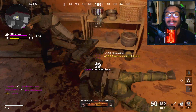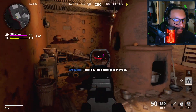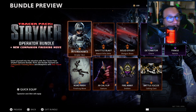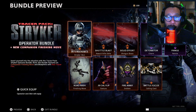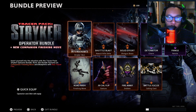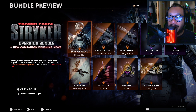Actually got it — let's go baby! I was just trying to get that the entire time. Finally! There it is ladies and gentlemen — the Tracer Pack Striker Operator Bundle with the new companion finishing move. Let me know in the comments what you guys think. I think it's actually a pretty cool bundle — I like the execution, the tracers are pretty, the operator is cool, the reticle is cool. The gesture is all right.